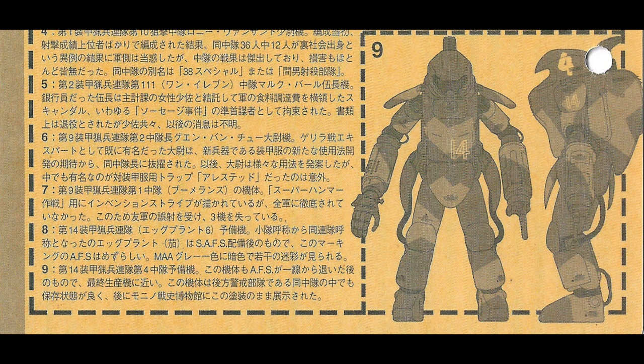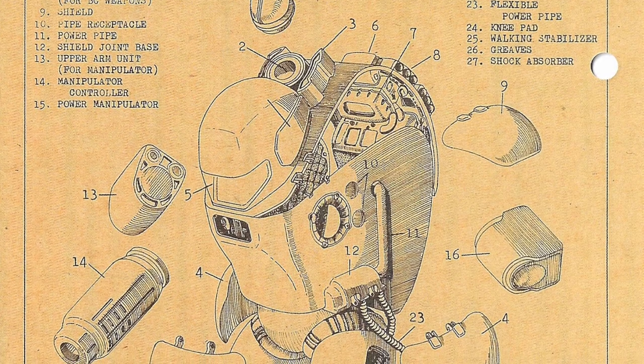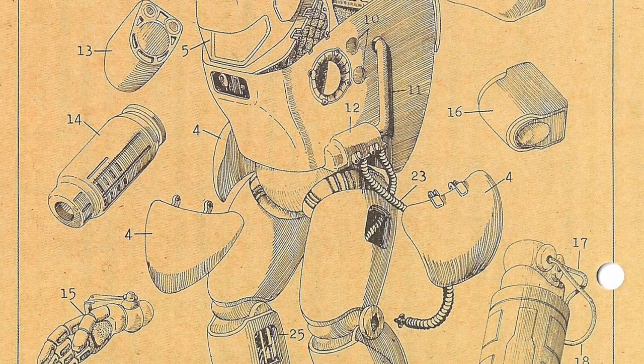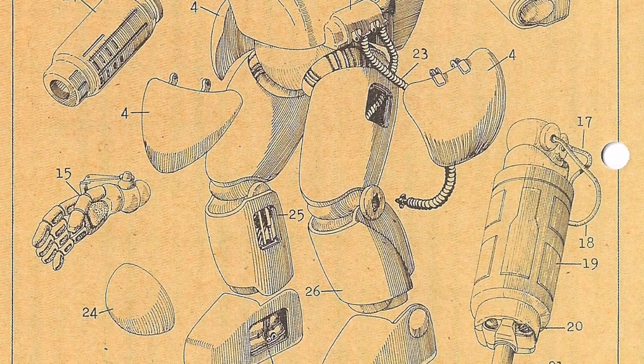The suit was well preserved in the squadron as a rear guard unit, and suits with this color scheme were later collected by the logistics unit and displayed in the Museum of War History. This will be the end of today's episode, and I do hope the content I provided today is helpful for you. If you like the content, please give a thumbs up or subscribe, and also feel free to comment in the comment section — tell me what you would like to see next. Okay, thanks folks!